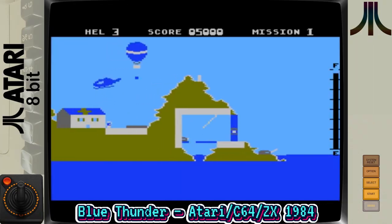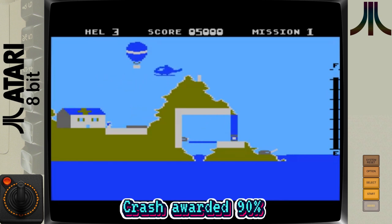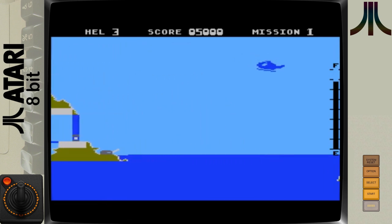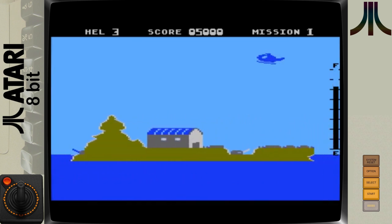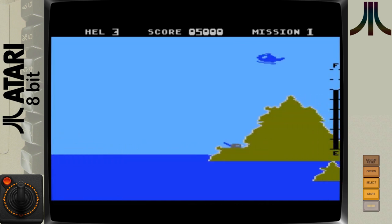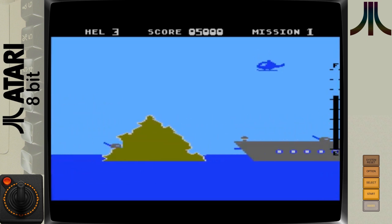To the untrained eye, this is basically Choplifter — an American arcade game in which the player guides a helicopter through heavily guarded territory to rescue hostages. There are five different missions to survive, with the final challenge being to destroy a nuclear reactor that suddenly appears. You'll need a steady hand and clever manipulation of the keys. The game still plays and looks great.